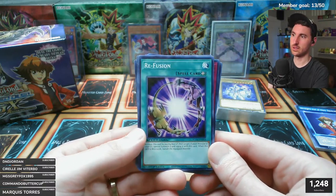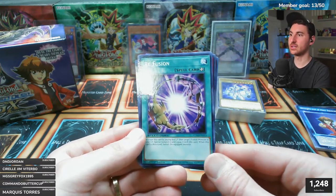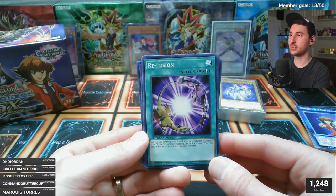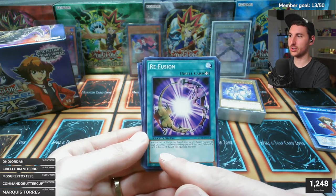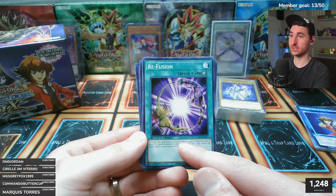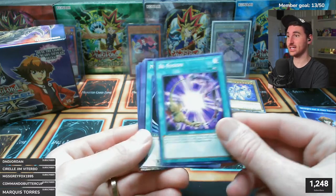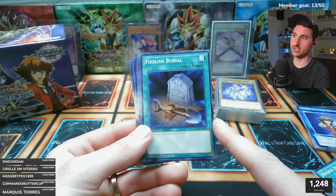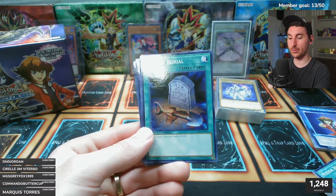Out of the two decks so far, I'd pick Jim Cook's over Sartorius's - this deck is very straightforward without a lot of monkey business. Refusion is an equip spell: pay 800 life points to target a fusion monster in your graveyard and special summon it equipped with this card - like Premature Burial for fusion monsters, same 800 life point cost. This should have been a secret rare too - that was a miss on Konami's part.